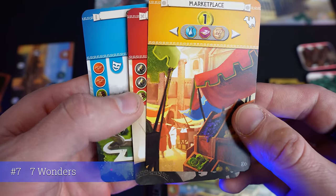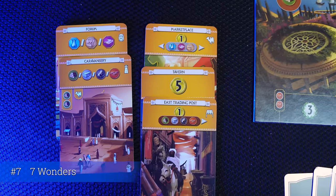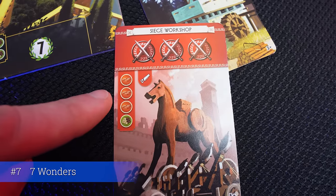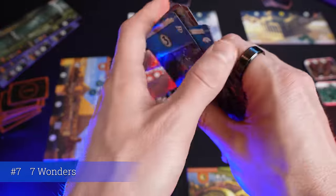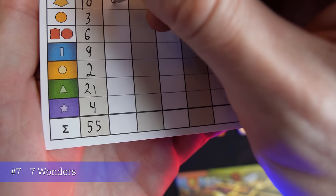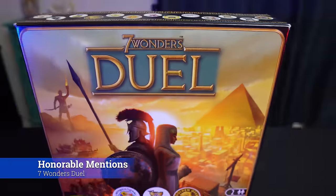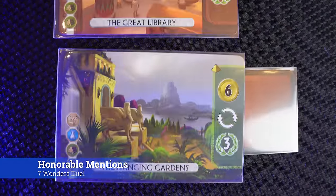You choose cards that align with your strategy — military, science, production, or gold. The brown and gray cards give you resources, which you use to purchase future cards. The strategy is to get early production cards right away, then use them to purchase better cards and wonders later. Seven Wonders is better played with four or five players. If you want an even better version, Seven Wonders Duel is the two-player edition — probably one of the best two-player games there is, definitely top 10.